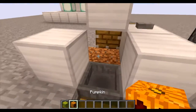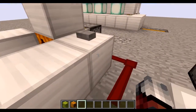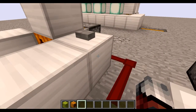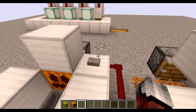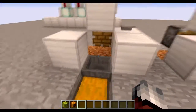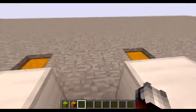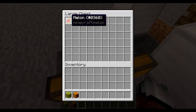Whenever the crop grows, this block right here will detect the update. Since we don't have the block right now I have to add the input signal manually, so I'll press the button to add the signal and the piston extends using very simple redstone.